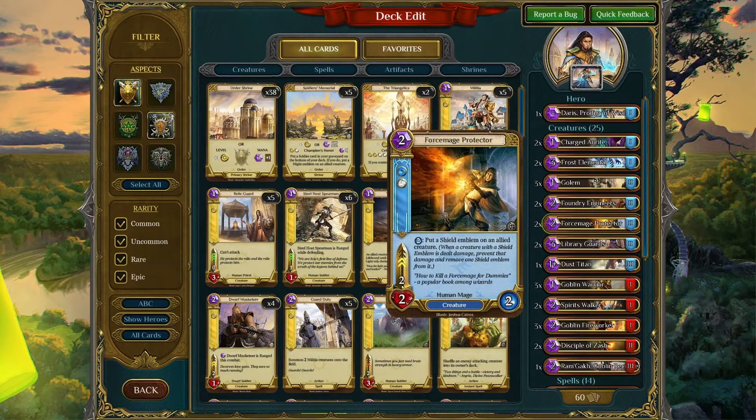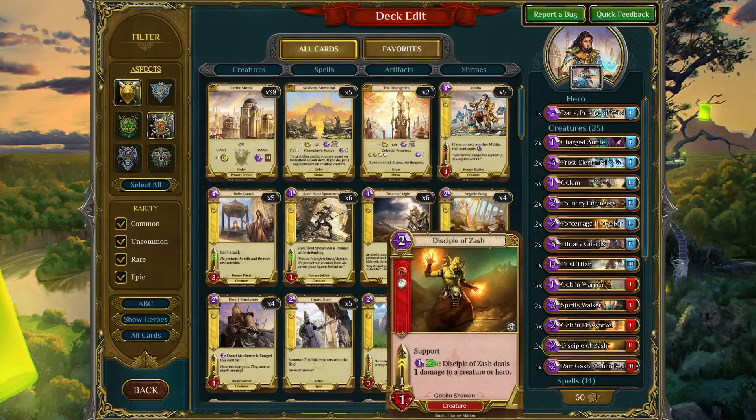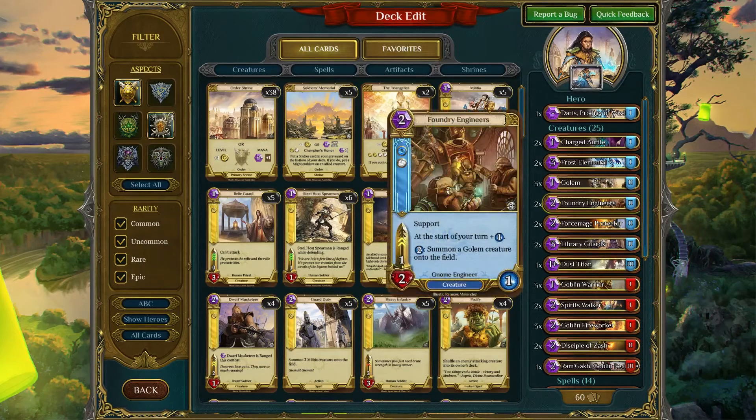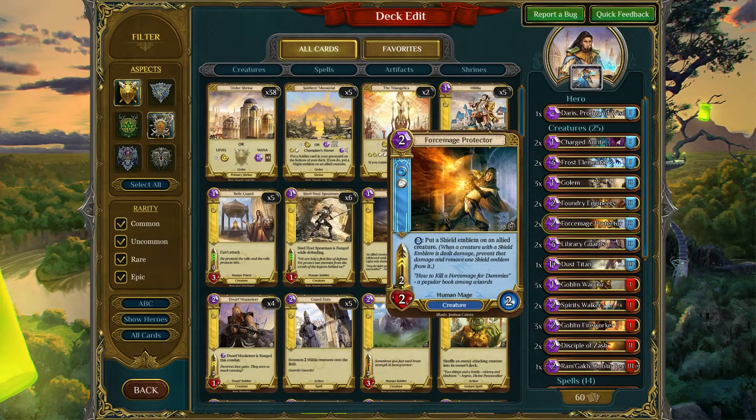Forest Mage Protector is a very strong and valuable card. Generally speaking, when it hits the board, you can use a shield on itself, and it requires two removals — unless it's a Noxious Fumes — to get rid of this card. You can also, if you pump more energy into it, use it to put shields on other valuable creatures, such as perhaps your Disciple of Zash, or maybe the Foundry Engineer because you want to continue to generate more Golems. A lot of uses for Forest Mage Protector — that shield is really valuable.